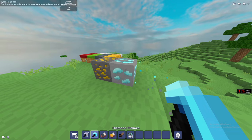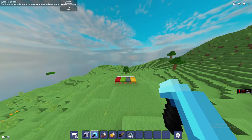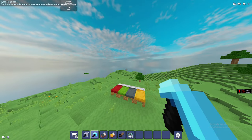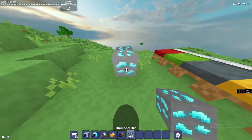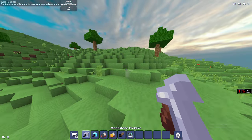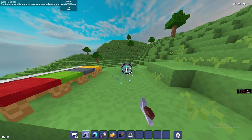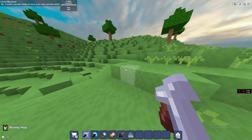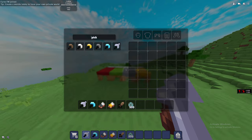When you break something it's going to break so smoothly — the animation of breaking things is actually pretty good. But there is one problem: when you break something it makes the game a bit lagged. That's the only problem. Look — 165 fps, not a single drop. But when you break something, it makes your fps drop a bit. That is the only problem with this texture pack.